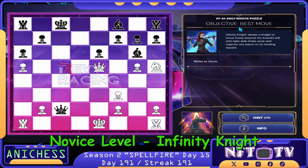For the Daily Novice level, we have the Objective Best Move and we have the Infinity Knight Spell. It allows a knight to move freely beyond the board's left and right side limits once and capture any piece on its landing square. We have the Rev Racing Background.